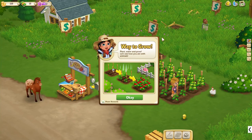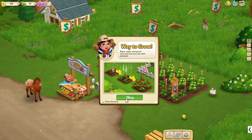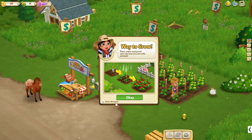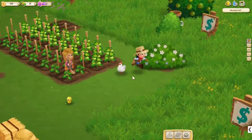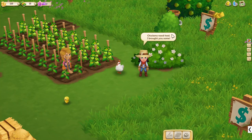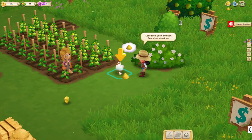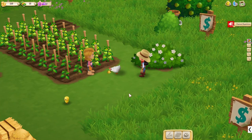Way to grow — plant, water and grow. Let's see how you are with animals. I do love animals. Alright, we have a chicken that needs feed. Let's feed the chicken, let's be a good person. There we go — hopefully that is nice, tastes lovely hopefully.